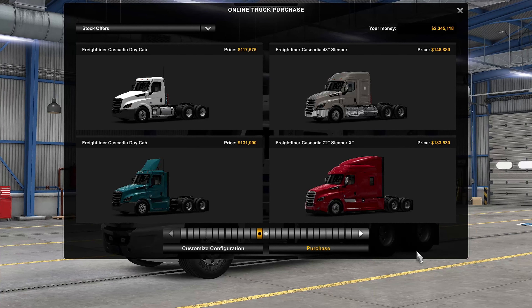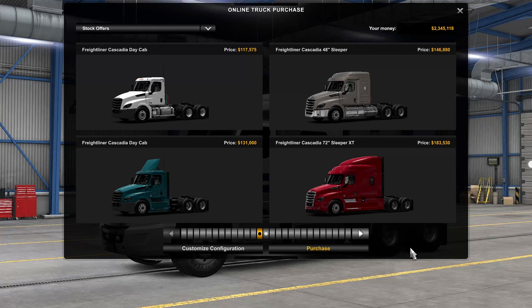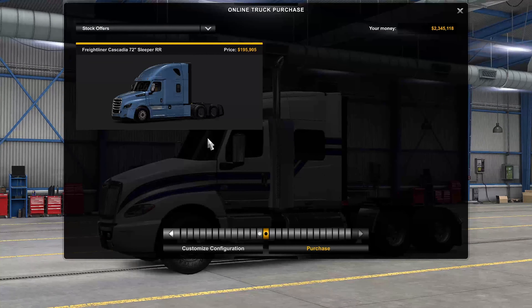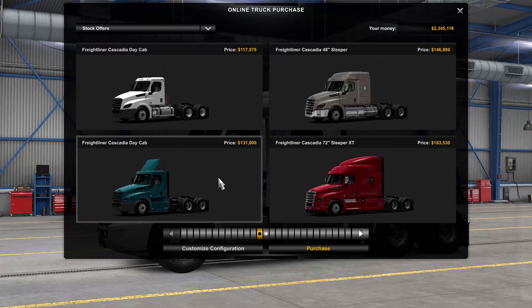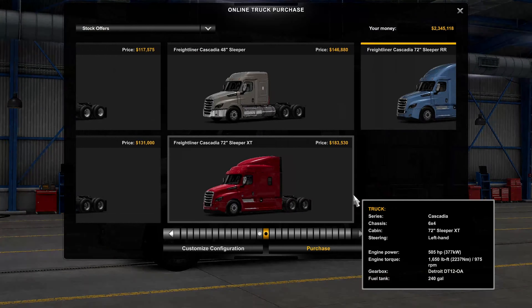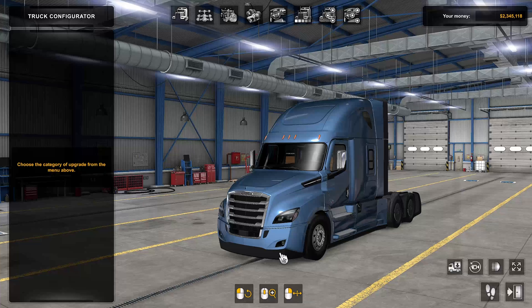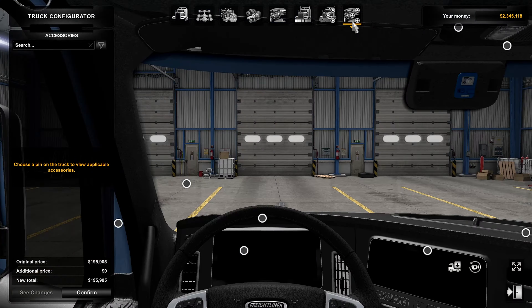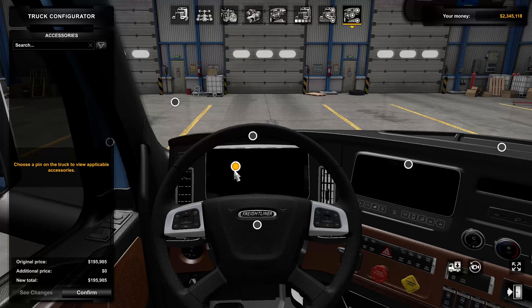The interesting thing here is that it actually is not a new model. As you can see, there's still five options for the Freightliner Cascadia. What they did was they took the previously in-game Freightliner Cascadia model, added the parts to it to make it the 2022 model essentially, and then redid the interior with the digital dash.